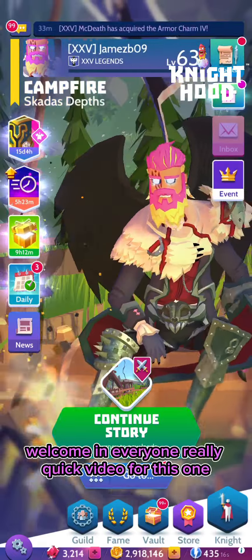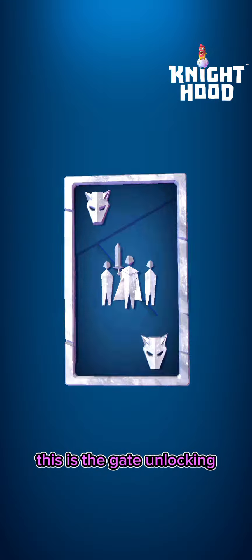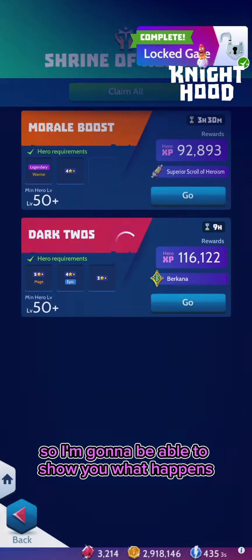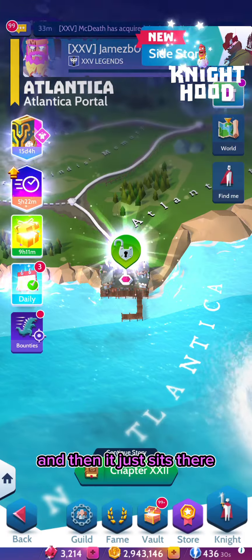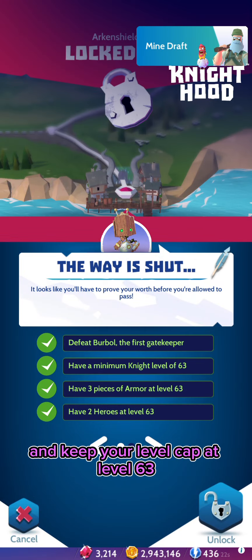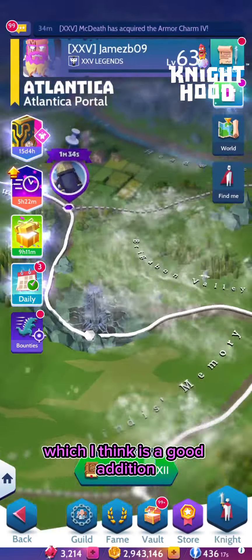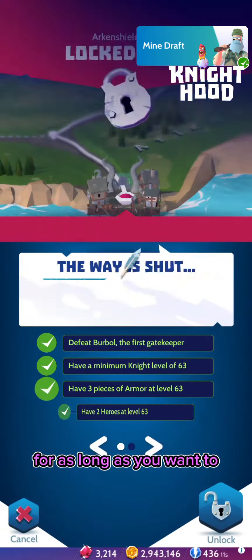Welcome everyone — quick video for this one. This is the gate unlocking because I've just managed to complete all the quests to unlock the first gate. You get a notification saying that you've unlocked the gate, and then it just sits there — it doesn't unlock itself. So if you want to chill in that little area and keep your level cap at level 63, you absolutely can do that. I think that's a good addition, because you can stay there and farm your roaming monsters indefinitely for as many drops of serenity as you want.